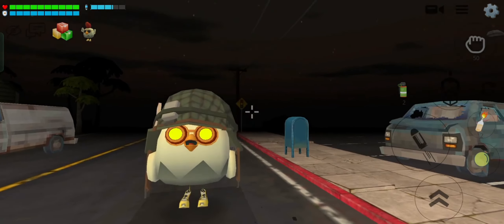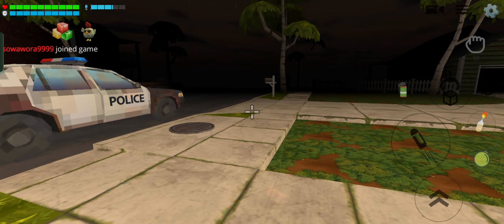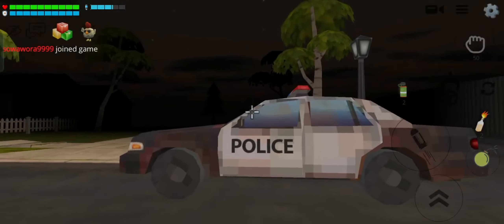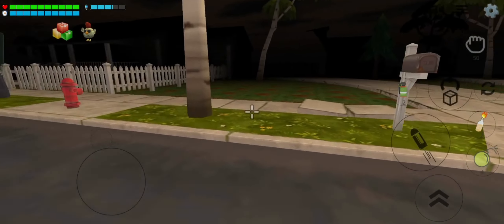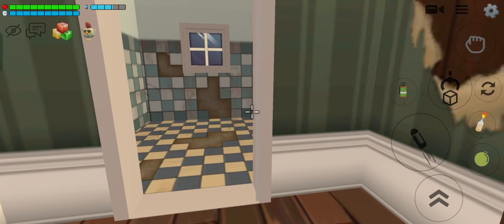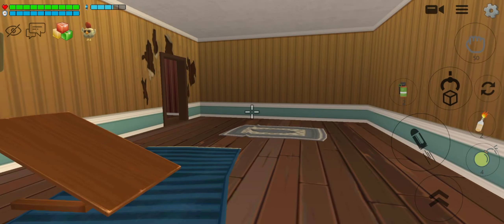Hello Chicken Gunners, welcome to another map tour. Today's feature is the Misty Town. This house is good for ambush assault.